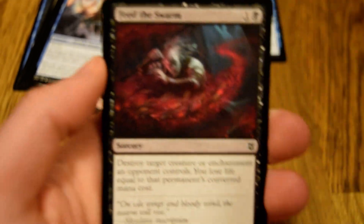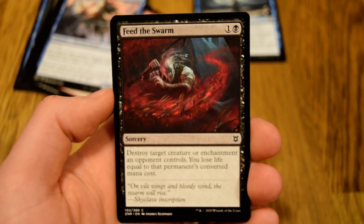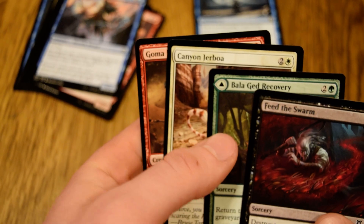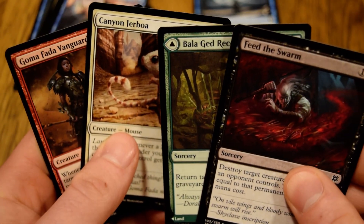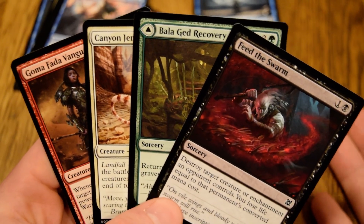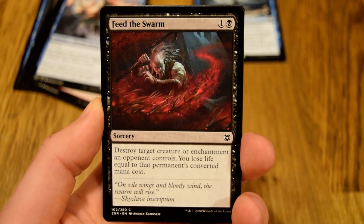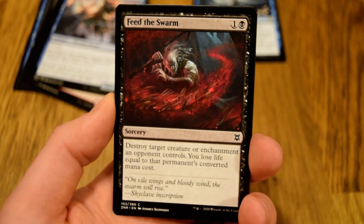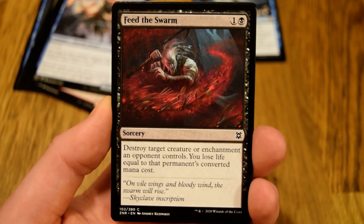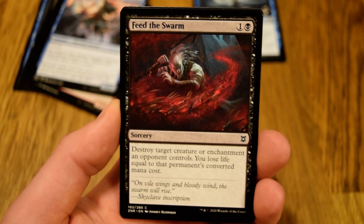I am going to stick to my guns and go with Feed the Swarm. I'm always comfortable picking removal. I could see going down any of these four paths — a four-way fork in the road — but pack one pick one: when in doubt, pick removal. Feed the Swarm is a great pick. It's better in the early game, worse in the late game, since you lose life based on the converted mana cost of whatever you're killing, but all in all a fantastic choice. January 30th, day number 30 — Feed the Swarm for our pack one pick one of Zendikar Rising.